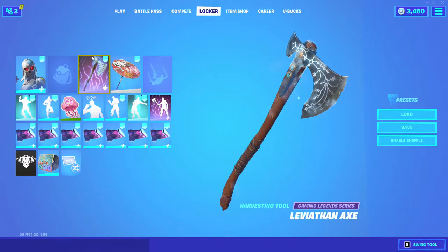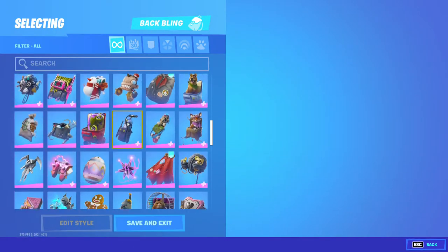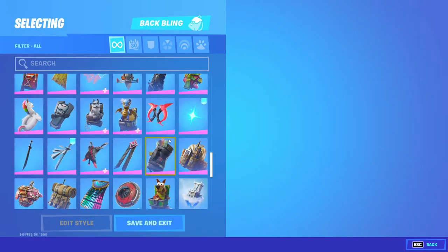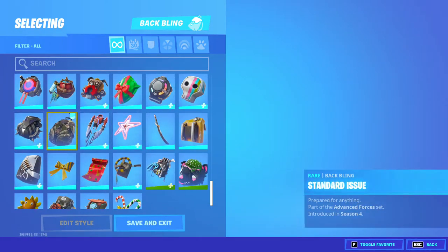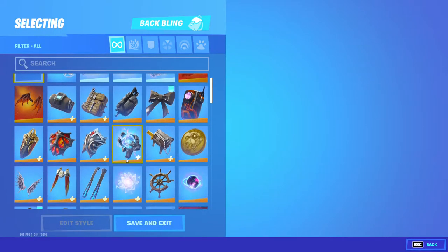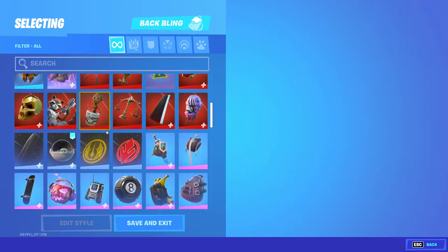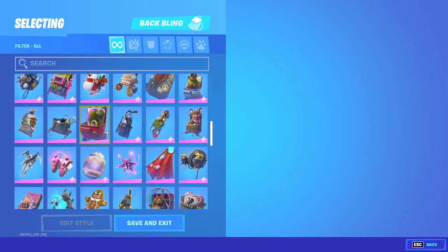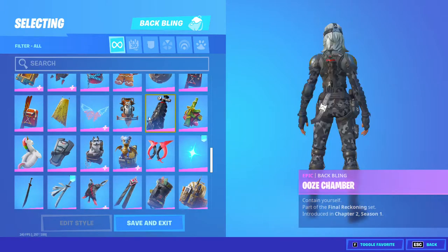It's the Call of Duty Zadie with the Leviathan Axe. And you can do like a camo back bling — if you even have it, maybe like the standard case — actually not standard case. Maybe like his chamber, or something like that.